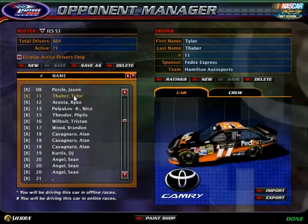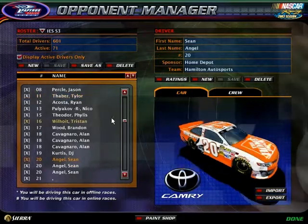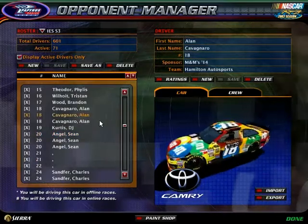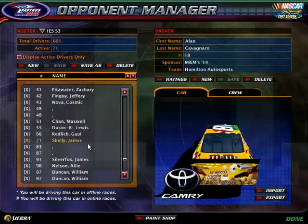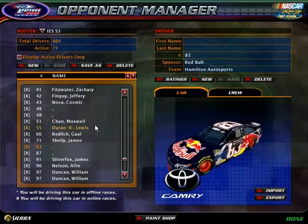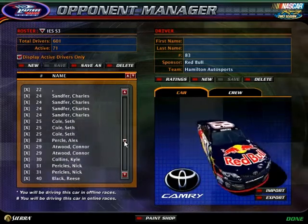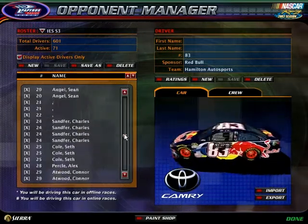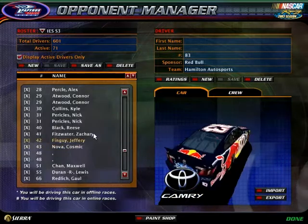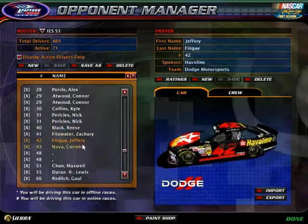Hamilton Allsports also has an open spot — Tyler Faber in the 11, Sean Angel in the 20, Alan Cavagnaro in the 18, and the 83 is open. Dodge Motorsports is full with Reese Black, Zachary Fitzwater, and Jeffrey Fingai.